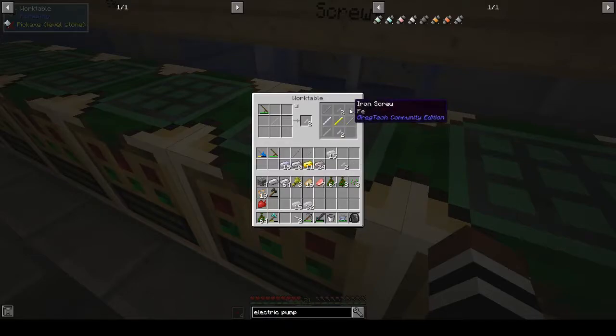And then the iron screw — change that for tin to make a tin screw. Okay.